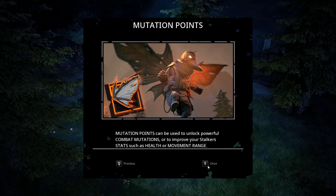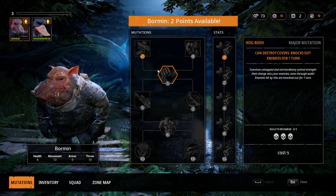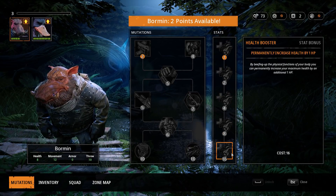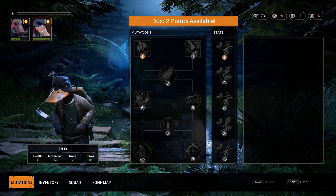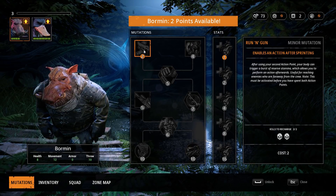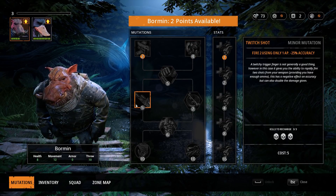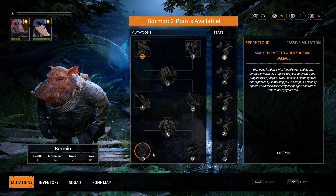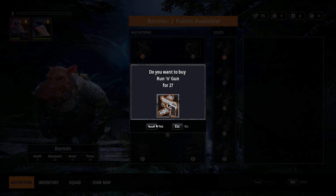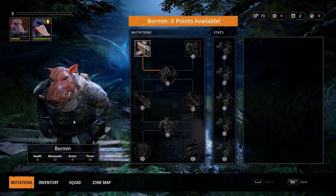Both characters got a level up, which means we get mutation points to use to mutate. Can Dux get his wings? For Bormin I can permanently increase his health or pick run and gun — enables an action after sprinting. Oh my god, I was going to say I wished you had run and gun! I have to pick run and gun. That's one of my favorite XCOM abilities. For Dux I can get skull splitter — a special shot with 100% crit chance but lower accuracy — or a kneecap shot to disable enemy movement for two turns.